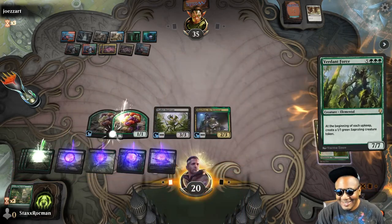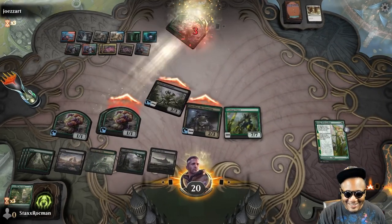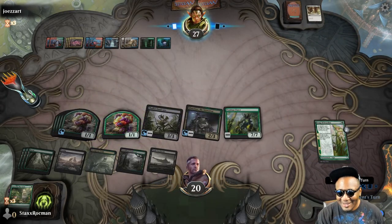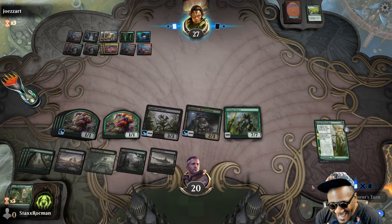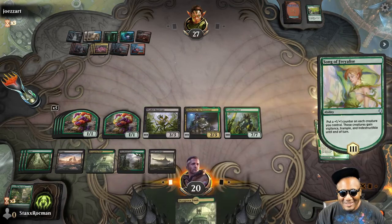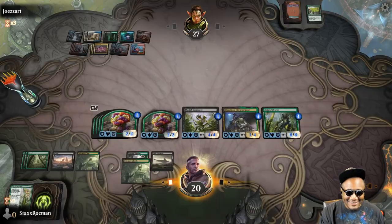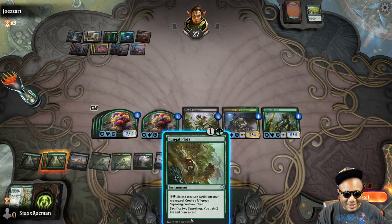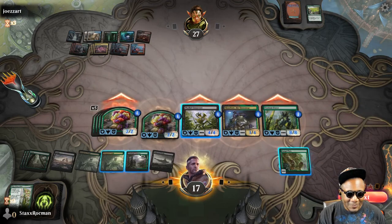Let's go ahead and get the big guy down — the giant flower. Swing in. I'm all on the field, all out there. My heart dropped — I thought that was going to be a Gates Ablaze. Let's get in face with the indestructible flowers. I'll play a card first — I'll definitely get this down in case he board wipes, so I can replenish my hand. He's at two.